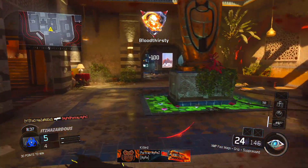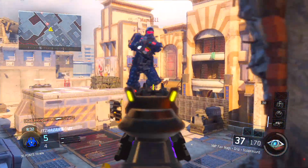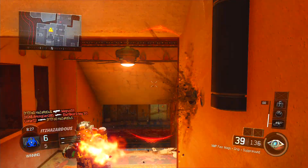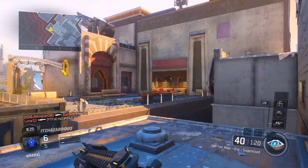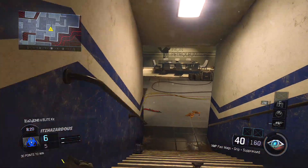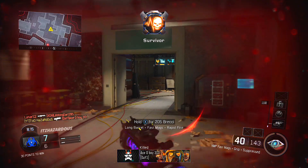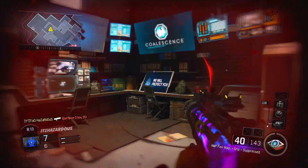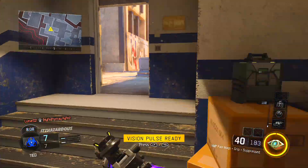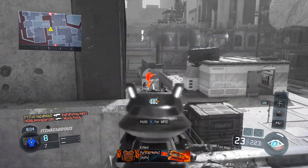The third best submachine gun to use in Call of Duty Black Ops 3 is the Razorback. The Razorback is a fully automatic submachine gun and it has the best accuracy in its class with very little recoil. It's a good weapon to use when defending close to medium range objectives because of its effectiveness in mid to close range combat. It's unlocked at level 46, which is quite high up there, which is the reason I have it as the third best submachine gun.